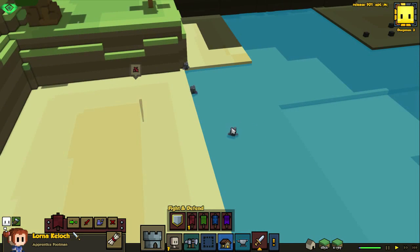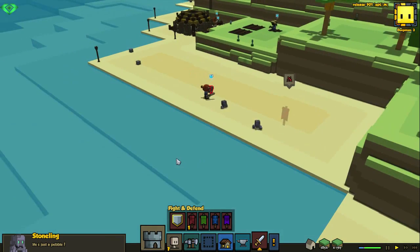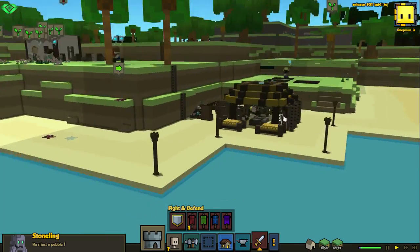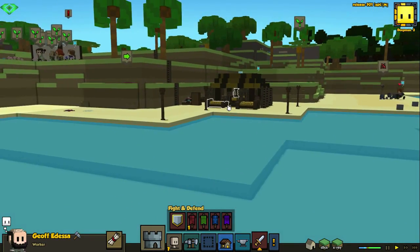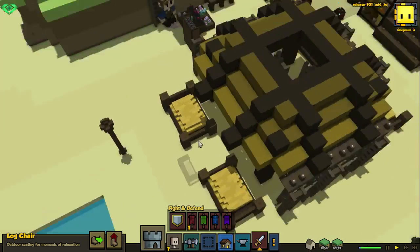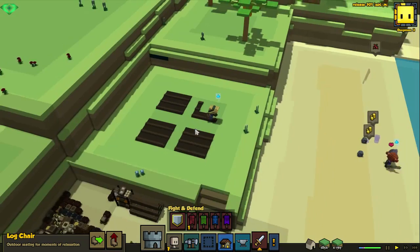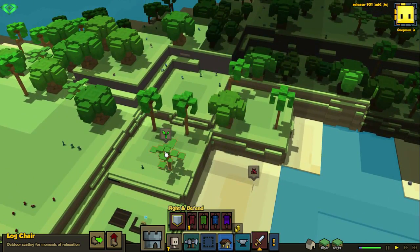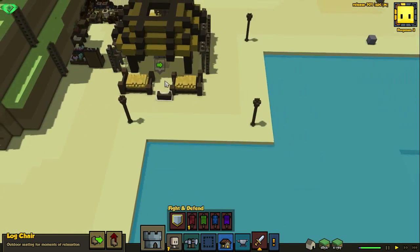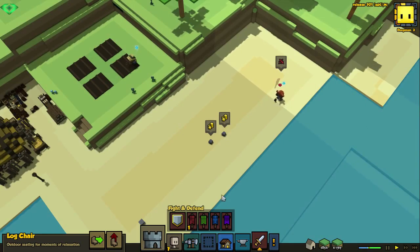And here we have it people — our first attack by stonelings, little pebbles trying to attack us. I've been a bit busy — I've built this nice overhang for our fireplace, I think it looks really good. Although this guy is stuck apparently. What if we move this? Umbra, you stuck mate? He's like standing in mid-air, which is possibly a bug. I've also started farming here, just small plots.